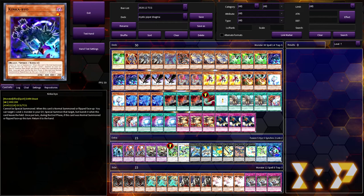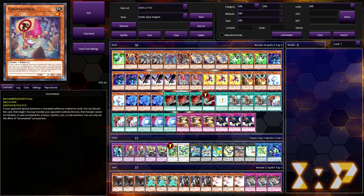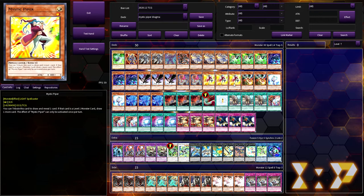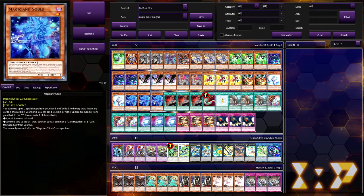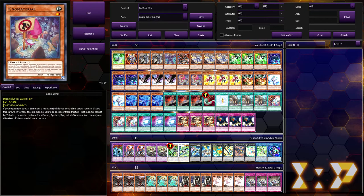We're playing one Dark Armed Dragon because it's really easy to dump three darks, three Ecclesia, three Gamma already mentioned, three DD Crow because it's a good hand trap, two No Material, three Mystic Piper, two Drone Lockbird, two Valer, and three Magician Souls.